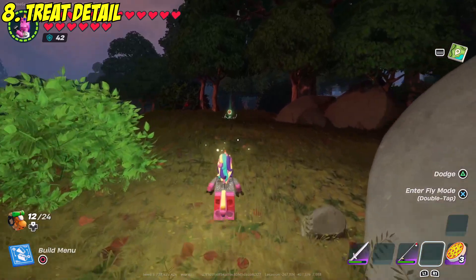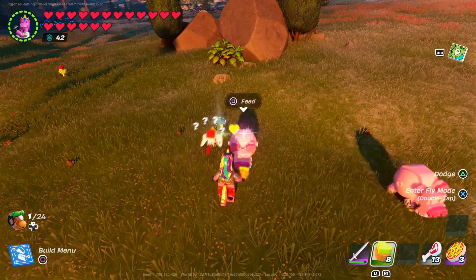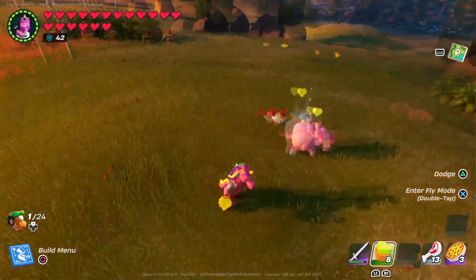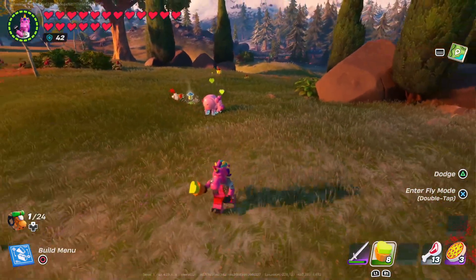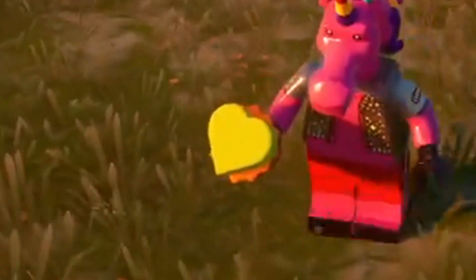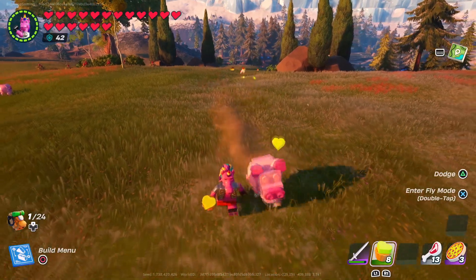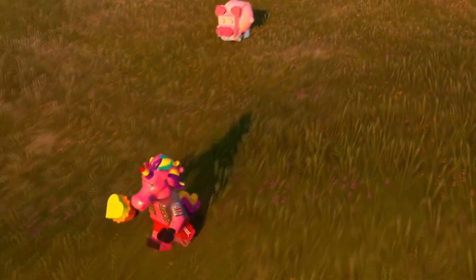Even if you don't have that villager, you've probably been using the new animal treats — the only way to get animals back to your village to create your own farm. What you may not have noticed is that if you take a very close look at the animal treats, they've actually got a heart on top of them. The LEGO Fortnite devs were definitely spreading the animal love with this update.